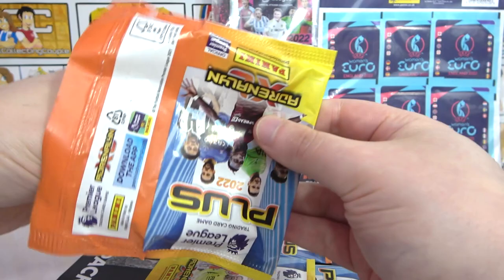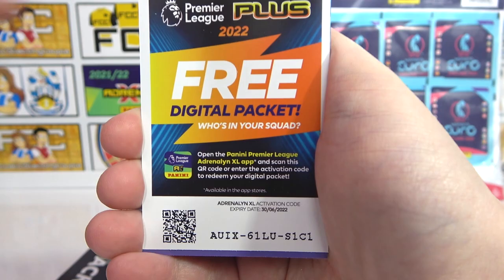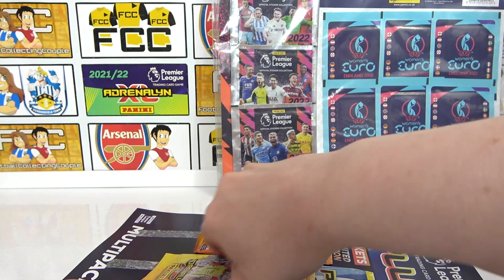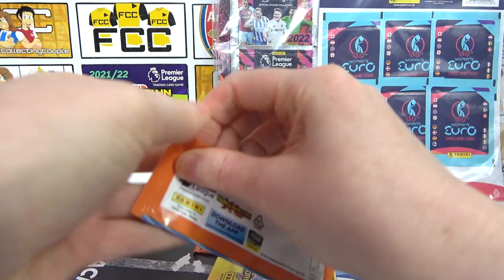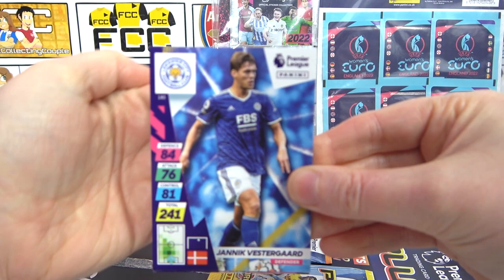I just want to get one Golden Baller because the first multi-pack wasn't great. We've got Traoré, Muepo, Dacca. There's the second code. Our inserts: a Gabriel Jesus Assist King — is he going to Arsenal? Super Stopper Darlow as well. I think he'll just stay at Man City.